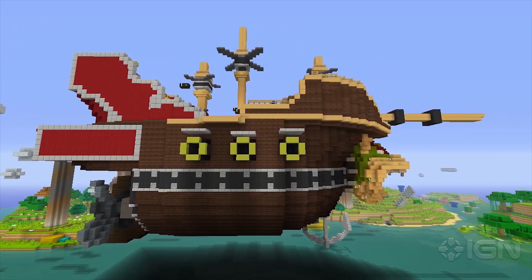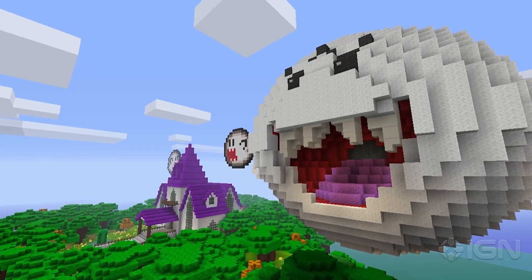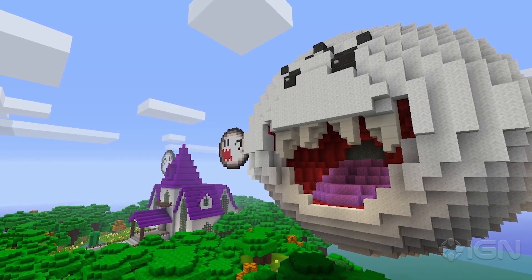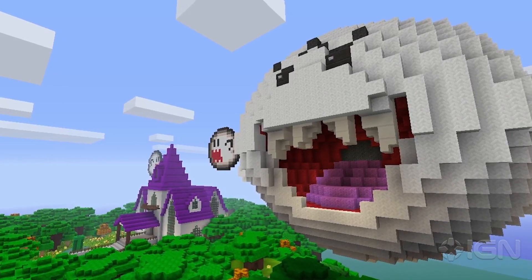Of course, no Super Mario references would be complete without something to do with Super Mario World. As you can see, this is a classic ghost house, but surrounding it are the 16-bit sprites of Boos from that same game.